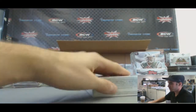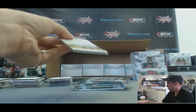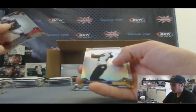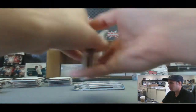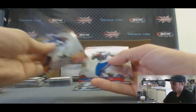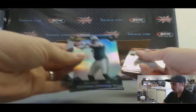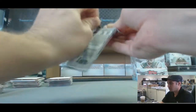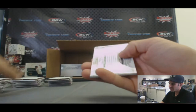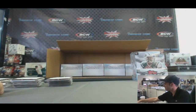Mini box six. Refractor of Torrey Smith. And our patch autograph — we've got Justin Hunter, one color, also no numbering. And that is mini box six.